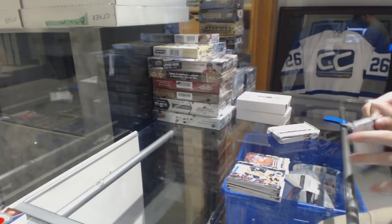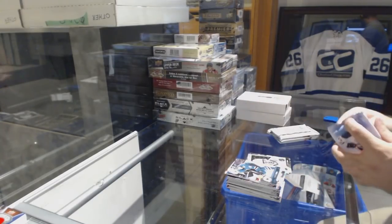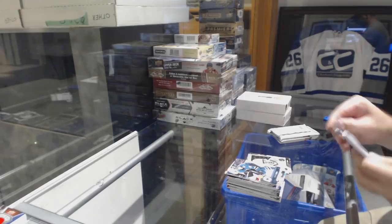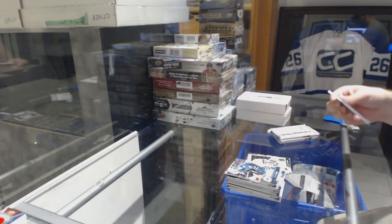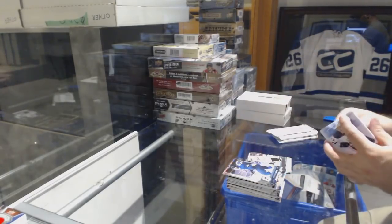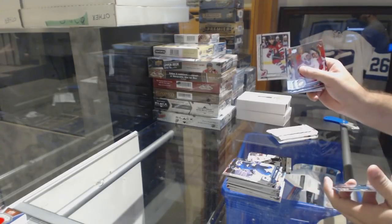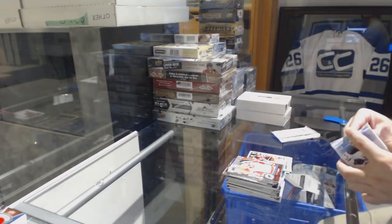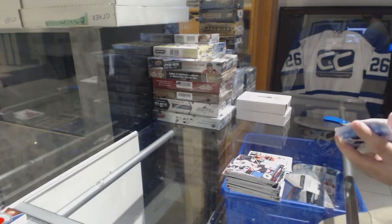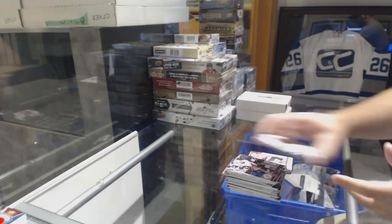Brandon Saad for the Chicago Blackhawks, Canvas. Robert Haag Portraits for the Philadelphia Flyers. Joaquin Rycroft for the San Jose Sharks, Young Guns. Will Butcher for the Devils, Marquee Rookie. And Derek Broussard for the Ottawa Senators.